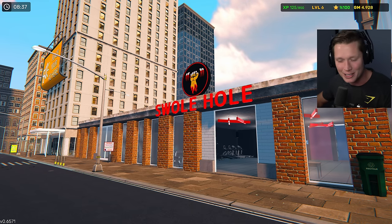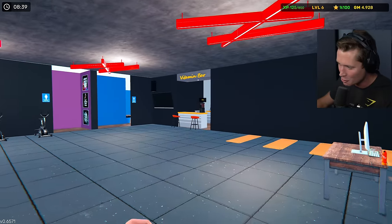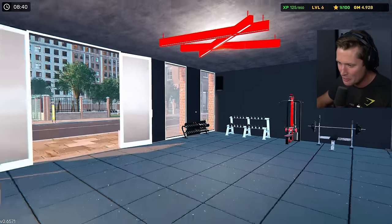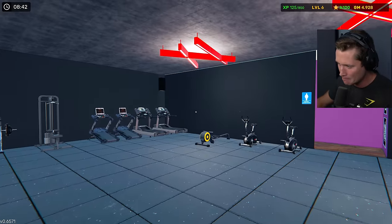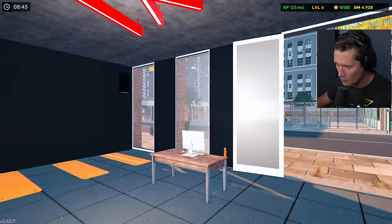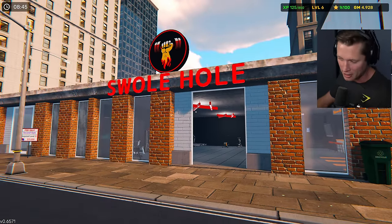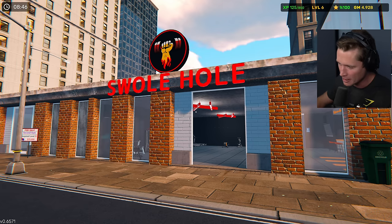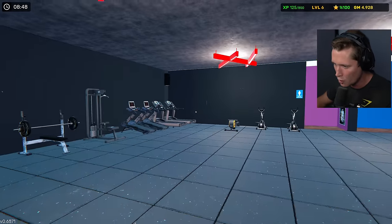Welcome back to the Swole Hole! Welcome back to Gym Simulator 24, we are back here for episode two. Episode one was a week ago and they've already updated this game quite a bit, so we actually lost our save file unfortunately. I pretty much have us back to where we were — I actually think we might be in a little bit better shape, so our gym is here and we've got some equipment.